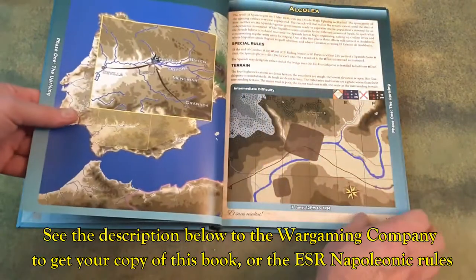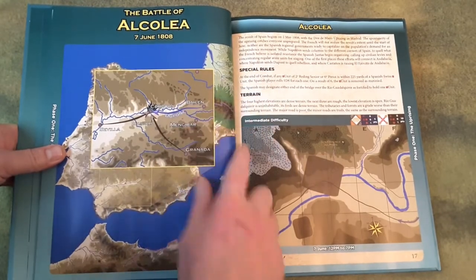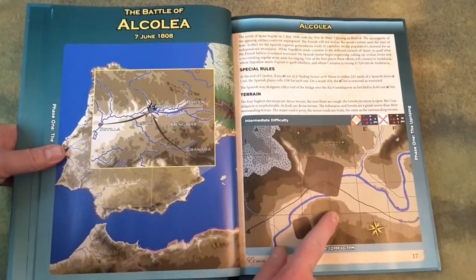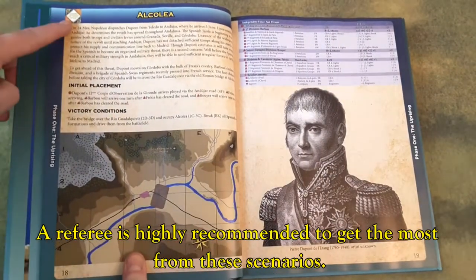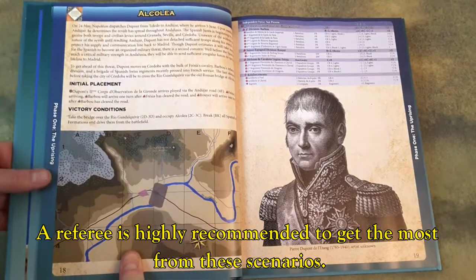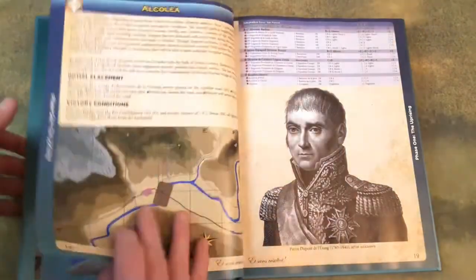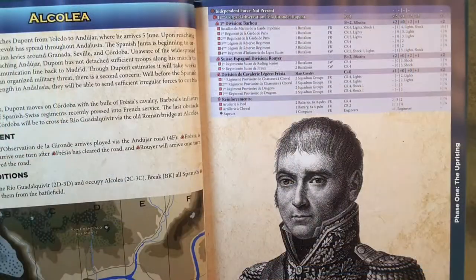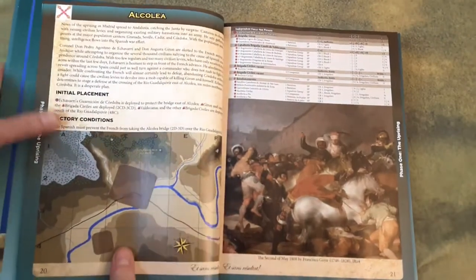Once you're ready, you get into the scenarios, starting with the uprising, phase one. Each scenario is made up of three sections. You've got a referee's handout, which includes an overall map, dispositions, and a description. Then each side gets their own handout — in this case, the French for this particular battle — with a map, initial placement, victory conditions, and an order of battle. This is the general format: orders of battle organized into their divisions and corps, with all the ESR stats for each of those battalions and regiments.